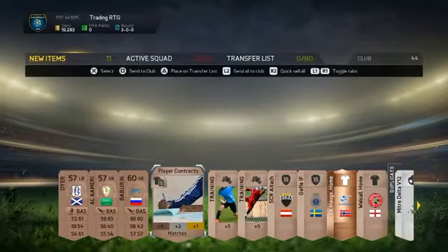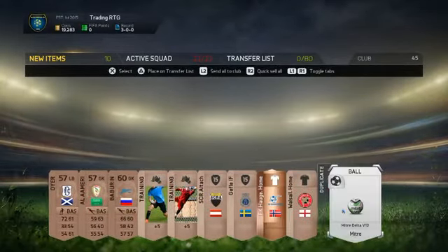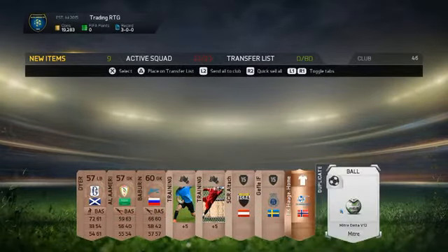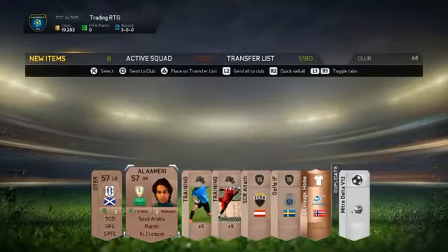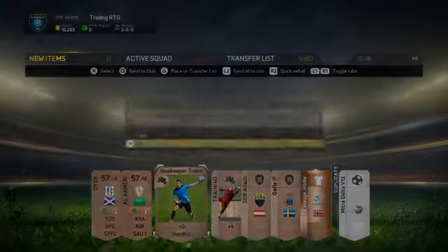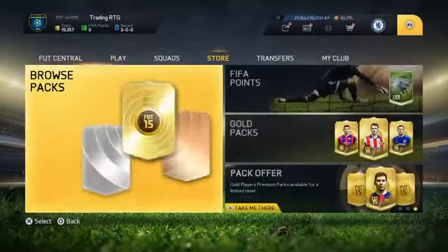We've got a couple of contracts in the pack. I don't really use the training so I'm not going to bother with that. We'll keep the kit, we'll keep the ball - we've already got that ball. We should be able to sell this Russian bronze because the Russian tournament is out at the moment, so we're just going to put that in the transfer pile and do some trading with that. Scottish Prem Dier - we're going to quick sell the rest. I don't need hoarding players. And that is the end of the match and the pack.